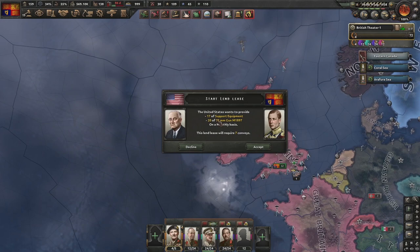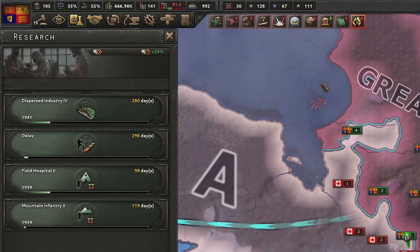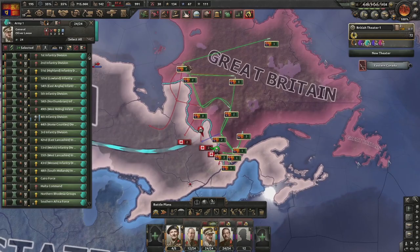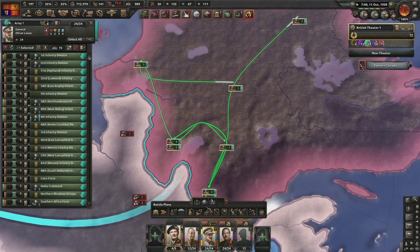America would like to lend-lease some guns - apparently they hate the Irish and the Canadians equally. Keeping up to date with research: working on mountaineers, hospitals, doctrines, and Disperse Industry 4 and 5. Next focus: Alliance with Germany - and that is the first achievement, Britzkrieg, being in a faction with Germany and having occupied France.